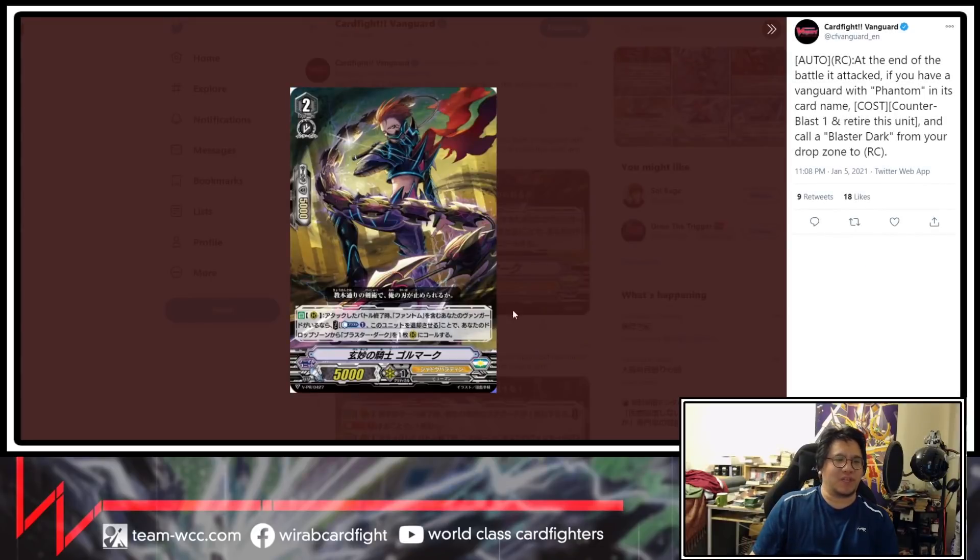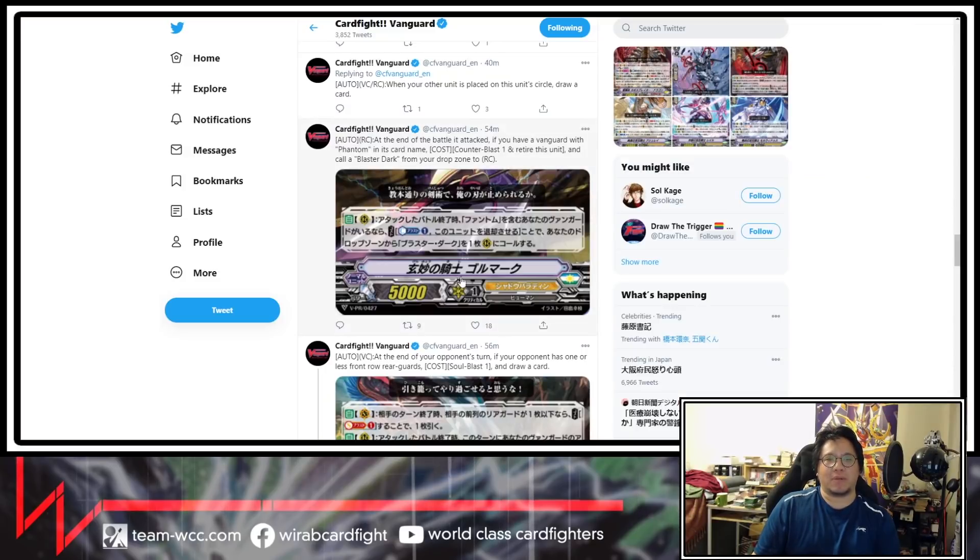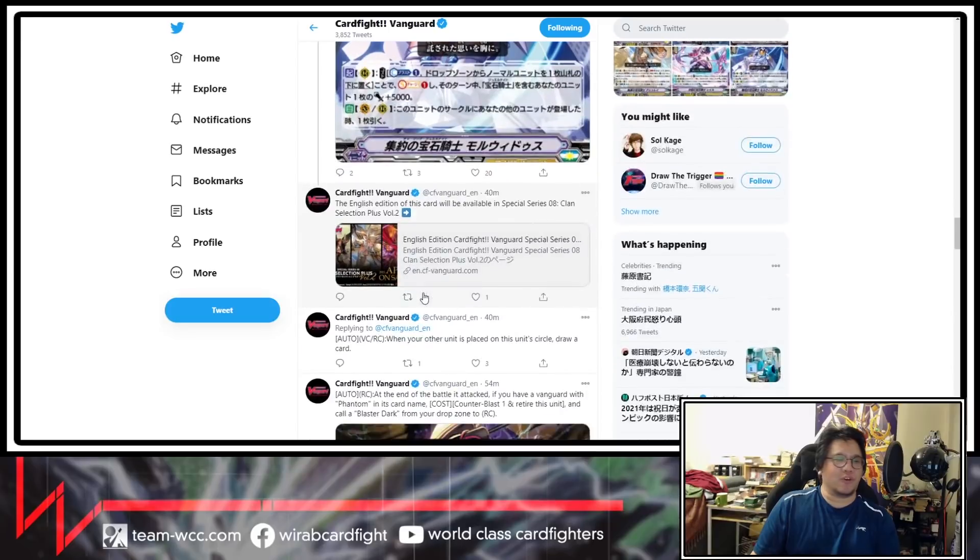Next one — at the end of the battle that attacked, if you have a vanguard with Phantom in its card name, counterblast one and retire this unit, then call a Blaster Dark from your drop zone to rear guard circle. So it works with Phantom Blaster Dragon and Mordred Phantom. It's 5k so you can search it out. You can do the effect after your attack to get value, and you're creating extra attacks with Blaster Dark, generating more force markers with Mordred Phantom. Pretty good PR, just requires a counterblast one.